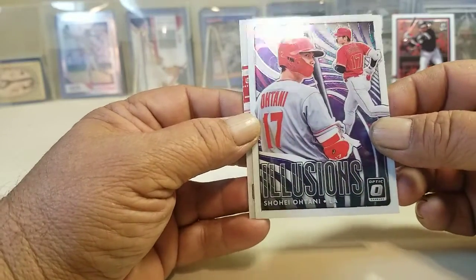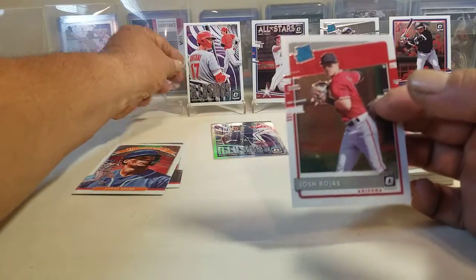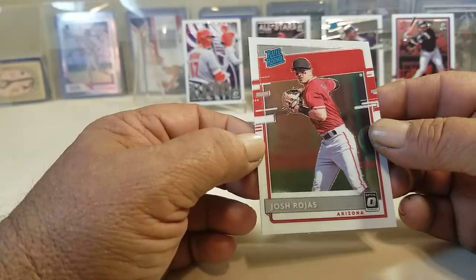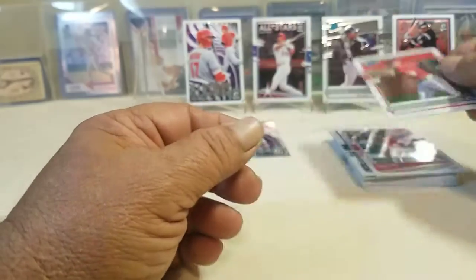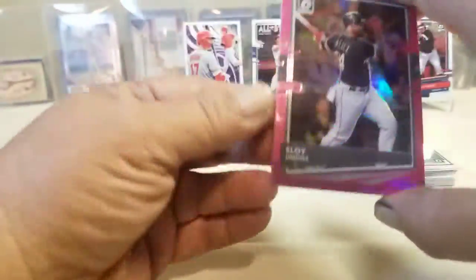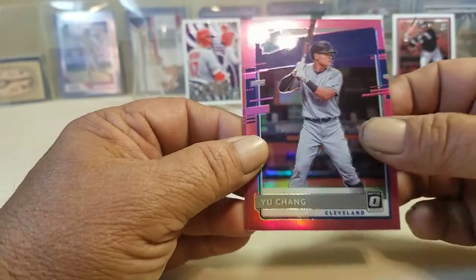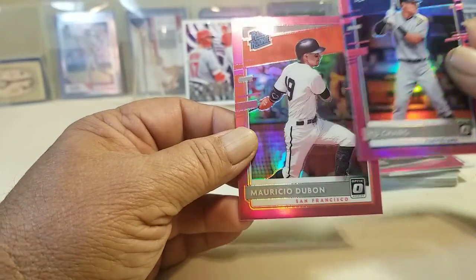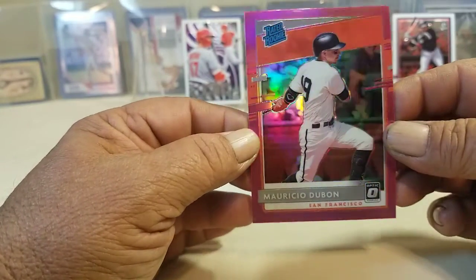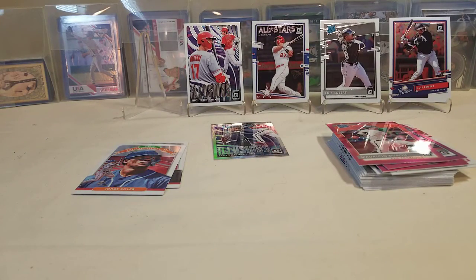Ohtani Illusions — that's a sweet card, we'll put him up here. And Rojas, Ray Rookie. And for the bonus pack: Eloy Jimenez Pink, Ray Rookie, and DeBond Rated Rookie Pink.